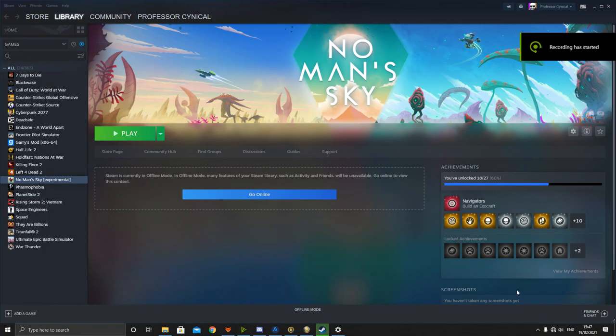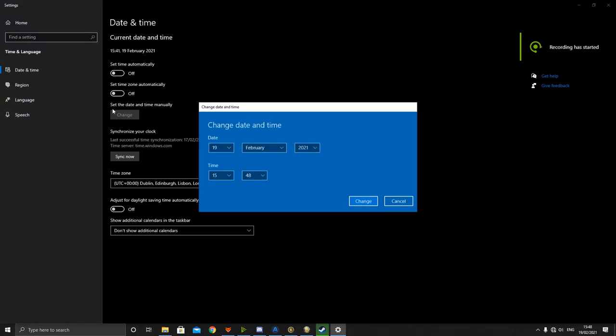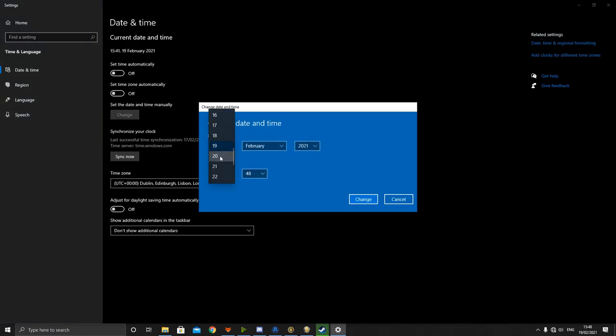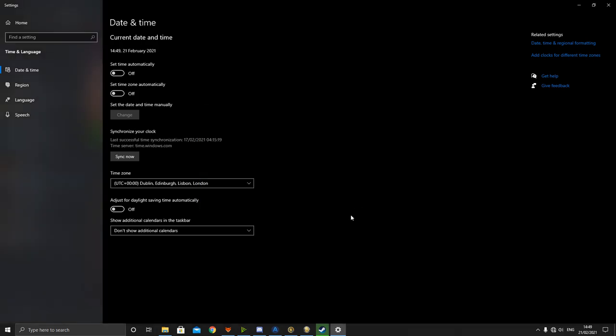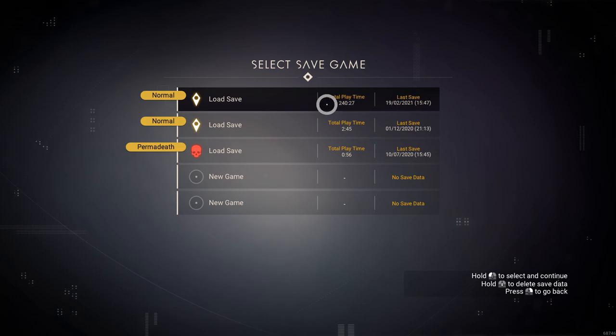Go to Options and quit to desktop. Once you're back at the desktop, adjust the date and time again — put it a couple of days ahead in the future, mess with the time, click Change, then reload No Man's Sky. As you can see, I'm already a few days ahead in the future from the last save — that's fine. Reload that save.